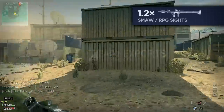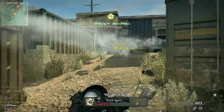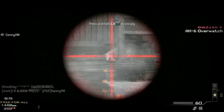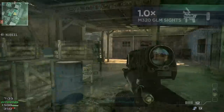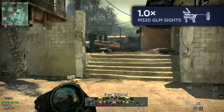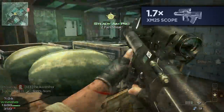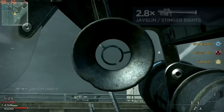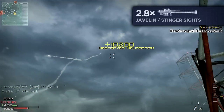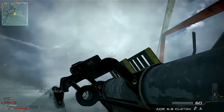The launcher category has an assortment of oddballs. The Stinger and RPG are the least unusual, with the standard 1.2 times iron sight magnification. The M320 GLM has no magnification whatsoever, much like a handgun. The XM25's unique range-finding scope has a magnification of 1.7 times, and the Javelin and Stinger have the highest degree of magnification at 2.8 times, with both of these taking the longest time to aim.